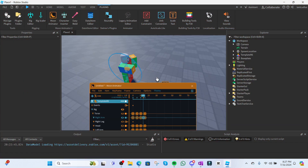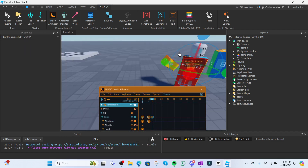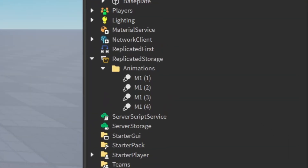So obviously the first thing you gotta do when making an M1 system is make your animations. I made some test animations to quickly test the system I'm about to show you. For this system, I made four M1 animations and stored them inside an animation folder inside Replicated Storage. I have them named and numbered — M1(1), M1(2), and so on. It's important to name them this way: name them M1 and then put in parentheses the position in the M1 combo that animation goes into, meaning name the animations in order.